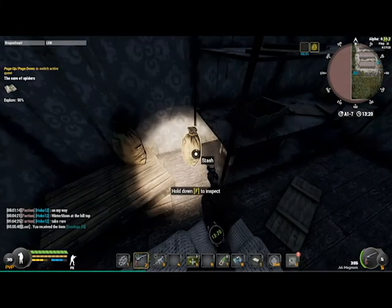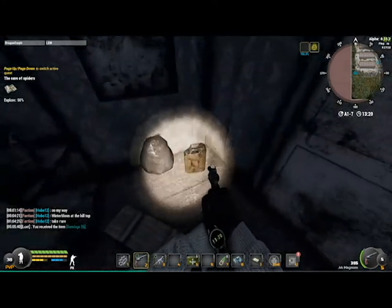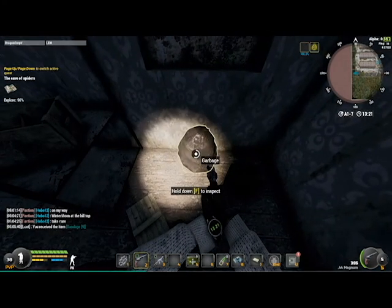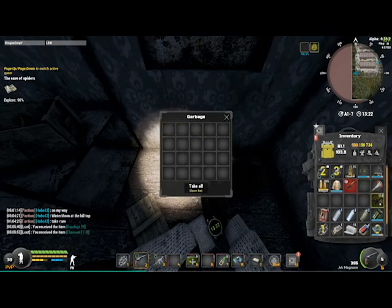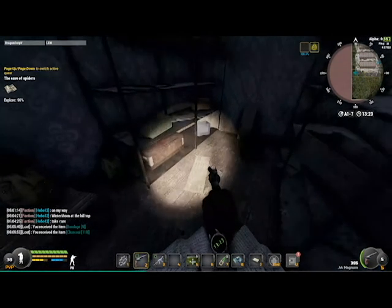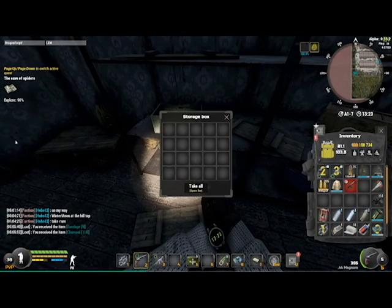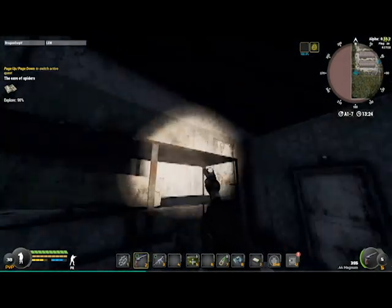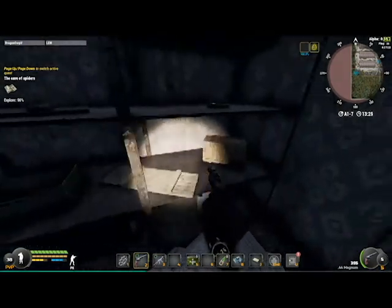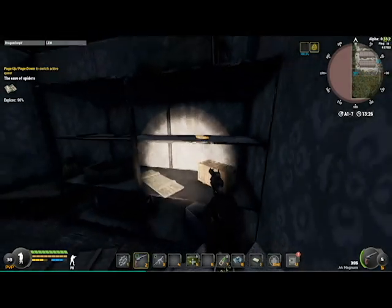Someone left a stash right here with two batteries — I'm gonna take those because it's fair game. This other stash has nothing. You can loot all the garbage in here, and you have the charcoal here. Last time I got 150, this time it's 118 — it's still really good, because for every two sticks you burn you get one charcoal, so imagine how many sticks this represents. You can check the storage box too — nothing this time, but it looks like someone came through recently.